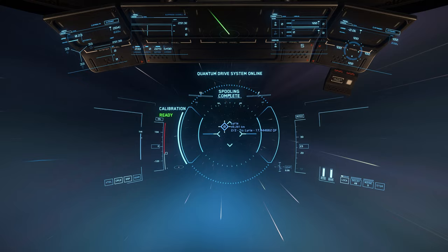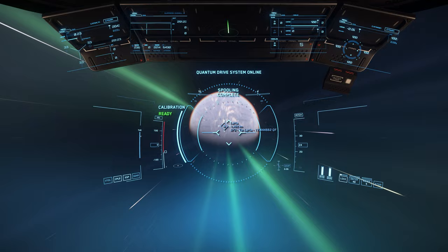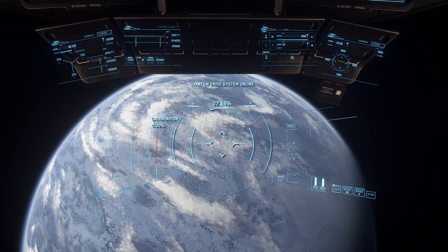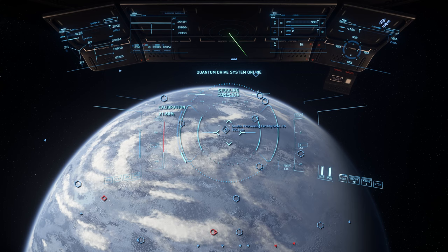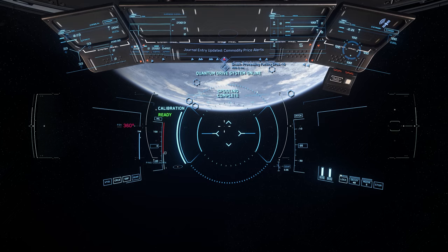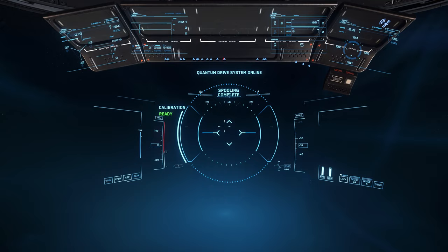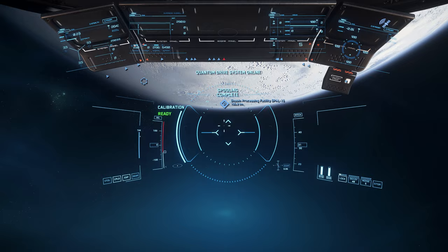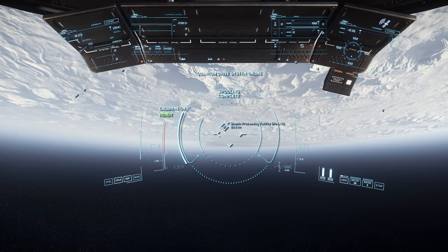Once we get to Lyria, there are lots of options of places you can go to look for quantanium. Generally speaking, many players seem to just look for the hilly, mountainous type terrain, but you can pretty much pick anywhere to travel to and have a look around and find some quantanium. In this case, we'll travel to Shubin Processing Facility SPAL16, which will just take us in close to the planet itself. In terms of looking for ore and scanning, I know there's a way to do more focused scans — I'd love to find out more about that, so if you know of a guide, let me know in the comments. For the purposes of this video, I'll follow my usual way, which is simply to ping around and investigate some of the rocks.